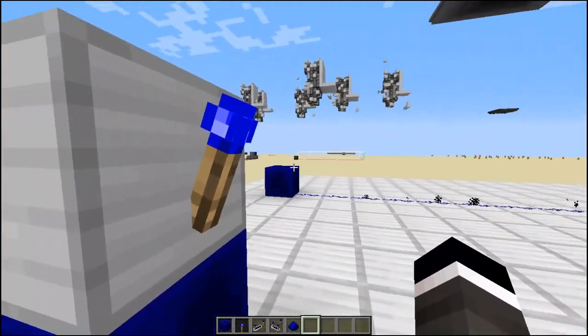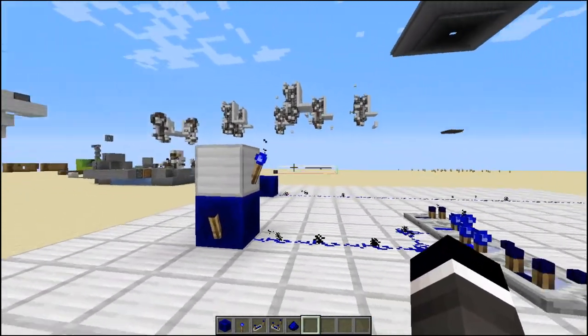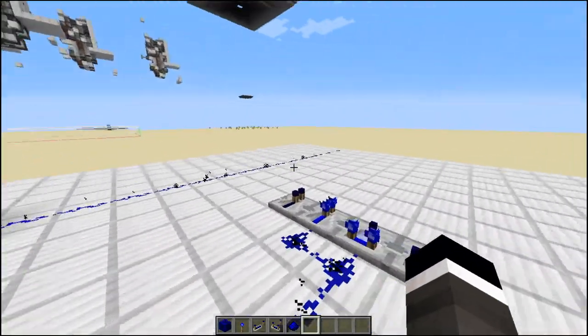The particles are black, which is a bit annoying — I wanted to make them blue, but unfortunately I can't remove the red tint that's applied to redstone particles. The best I could do was make them black.